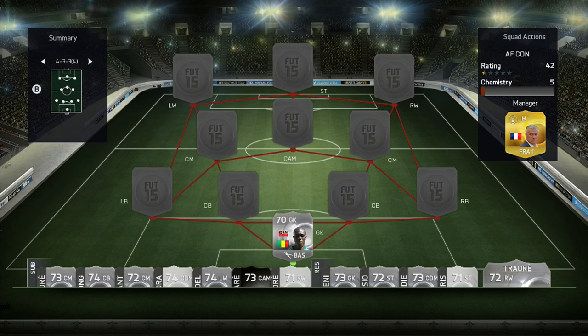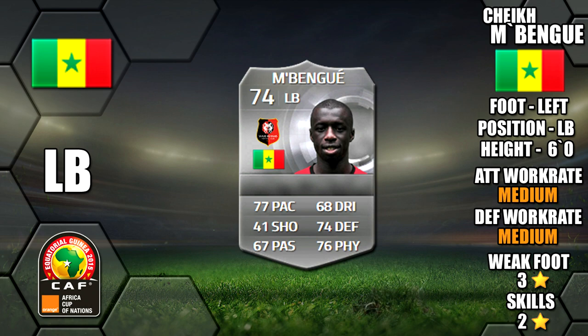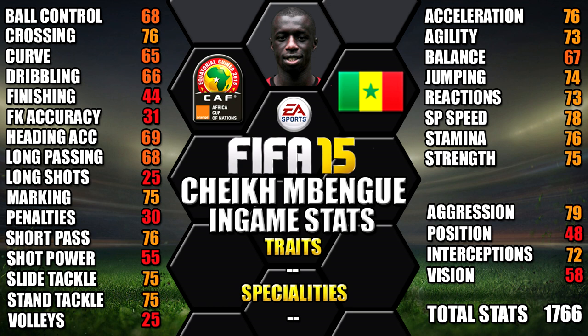Into defence, at left back we have Mbwenge of Senegal. He's left footed, 6 foot tall, medium/medium work rates, 3 star weak foot and 2 star skills. Looking at his in-game stats, his standouts are his 78 sprint speed, 79 aggression, 76 acceleration, 76 stamina and 76 crossing.